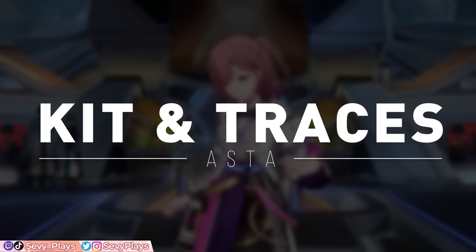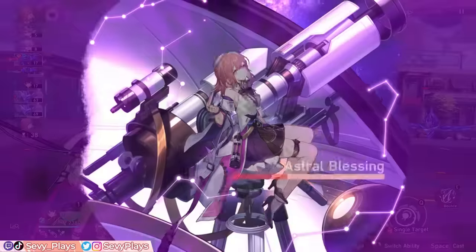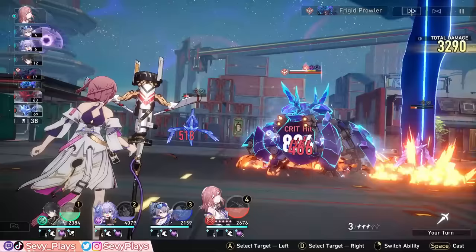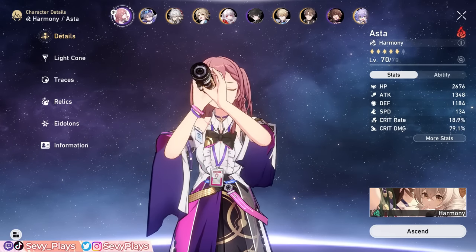The name's Asta. I'm the lead researcher on Hertha Space Station. Asta is a free 4-star harmony fire unit that primarily supports your team with attack and speed buffs while also having amazing breaking potential. We'll go through her kit and traces to understand what her abilities do and how to properly utilize them.